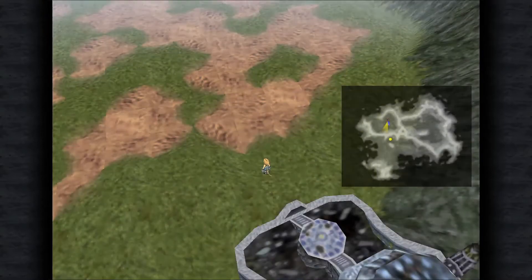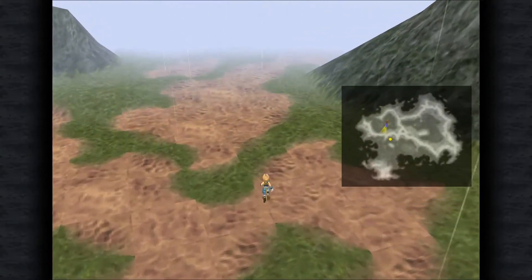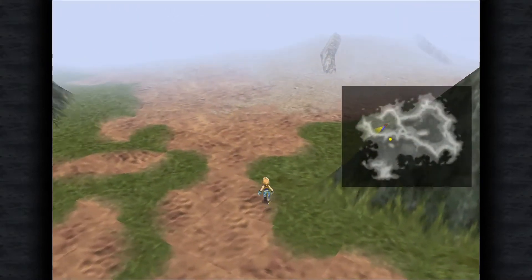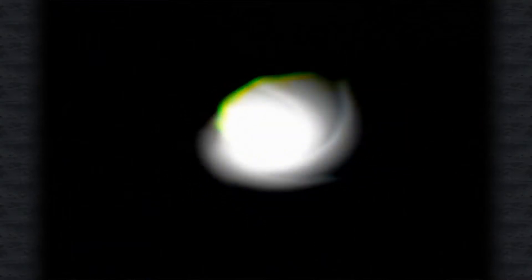Hello everybody, NecromanticWater here, and thank you for joining me on my Blind Let's Play of Final Fantasy IX. Last time we finished the Gargan Roo, I think is what it was called. And now we're on our way to Cleyra, and they said it was to the west of Burmecia. I'm going to assume it's in that big sandy tornado of spookiness.